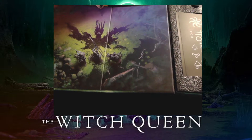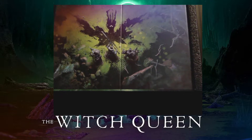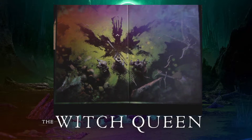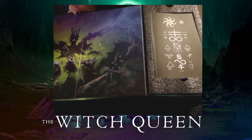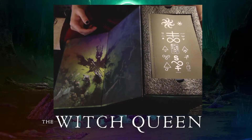It looks like we got a really awesome box art here — with Savathûn fighting, or the ghost, or a painting of Savathûn, three guardians, one with the glaive. We got some new guns here, looks like in the swampy area, in her throne world, or ship, or wherever we're going to go into.